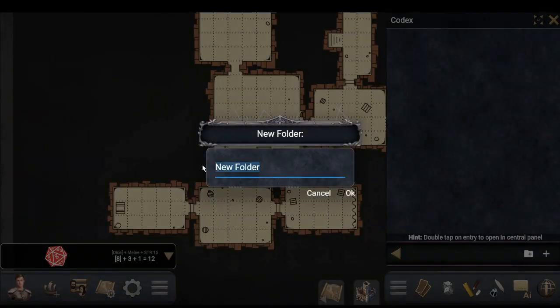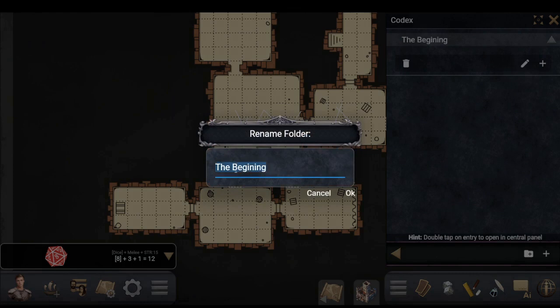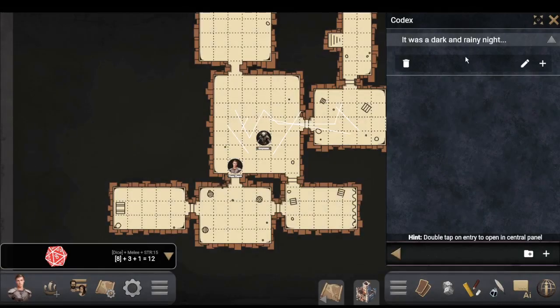The Codex is your journal, which if you've done solo play you know is important for keeping track of stuff. You can organize it by chapter, adventure, or session. You could have the narrative beginning, or set up a section for NPCs. A lot of NPC information is stored on the NPCs themselves, but the Codex is an option for additional notes.